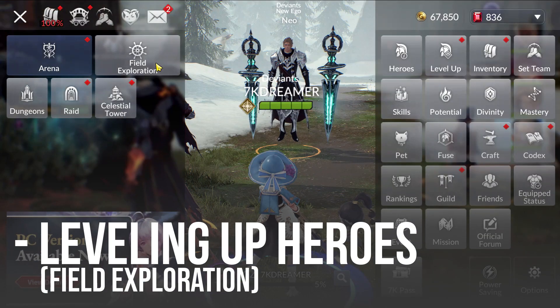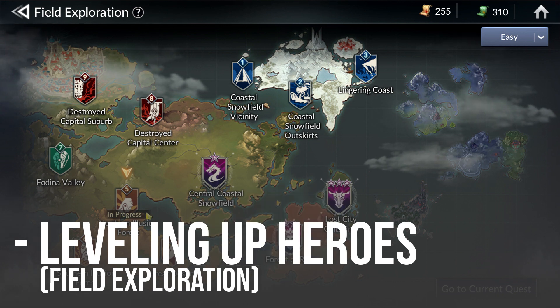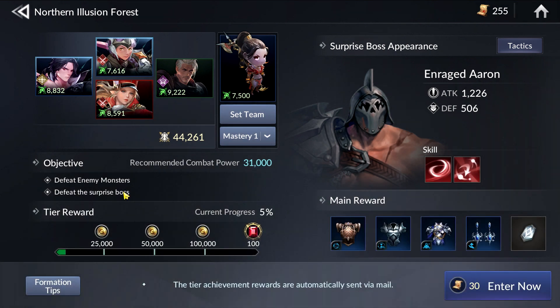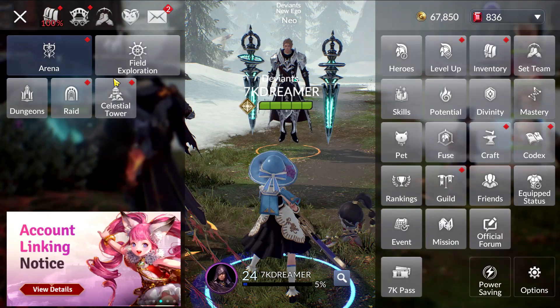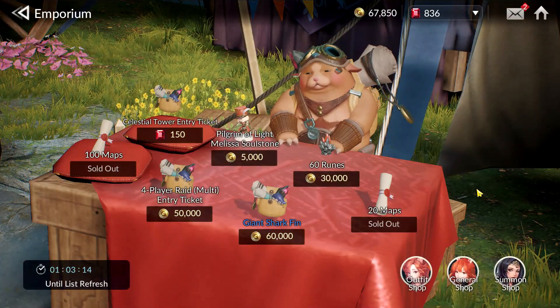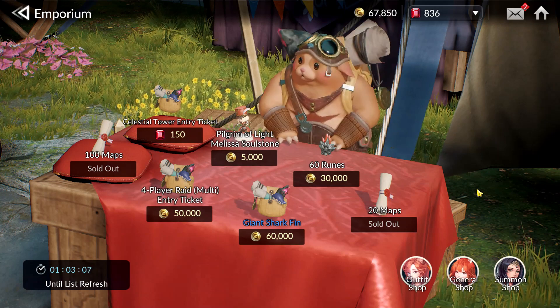The second way to level up your heroes is to do Field Expedition. Doing Field Expedition will definitely speed up your leveling process by quite a bit. If you can target the higher CP requirement Field Expeditions, go for it — but give your heroes adequate gear, otherwise they may die. I tried leveling up my Claire with subpar gear and she died a couple of times. Also, you really want to make sure you get all 400 maps per day. The Emporium actually gives out 100 maps per day for free, so 400 maps is a decent amount for farming and leveling.